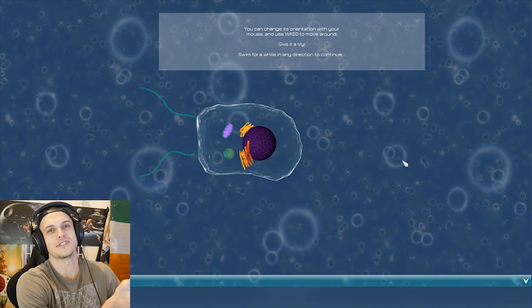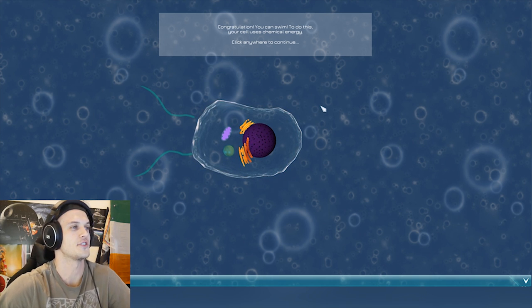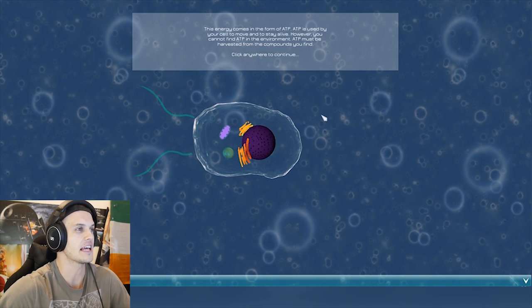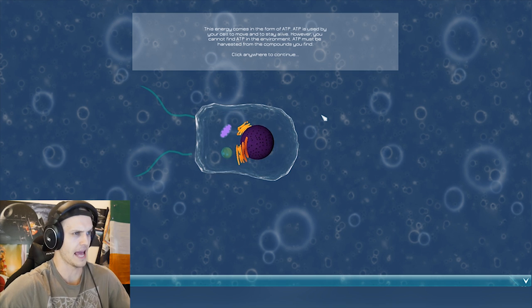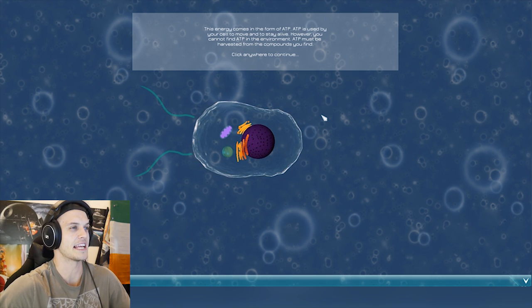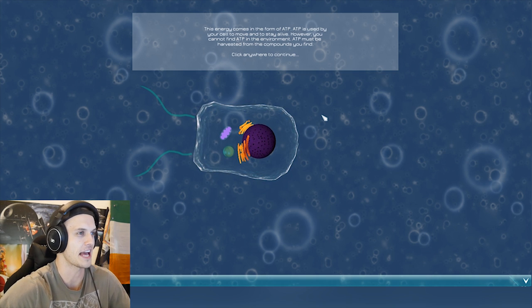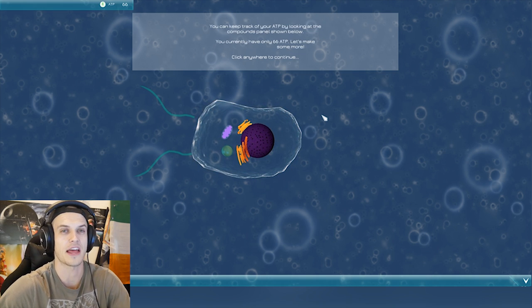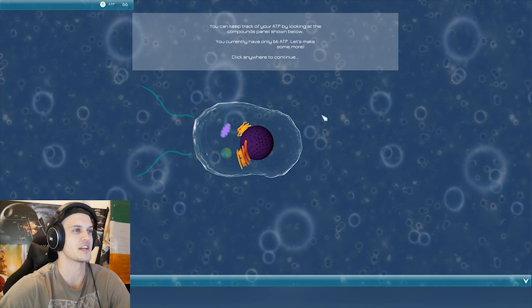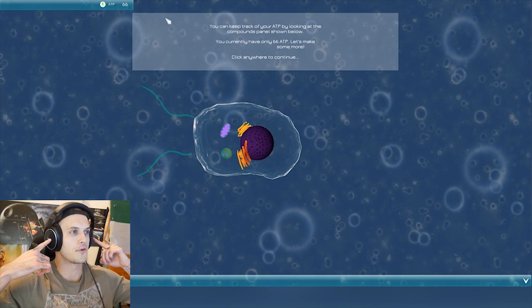This is a realistic looking spore cell stage right here. This energy comes in the form of ATP. ATP is used by your cell to move and stay alive. However, you cannot find ATP in the environment — ATP must be harvested from the compounds you find. You can keep track of your ATP by looking at the compounds panel shown below. Uh-oh, it's crashing. It crashed.